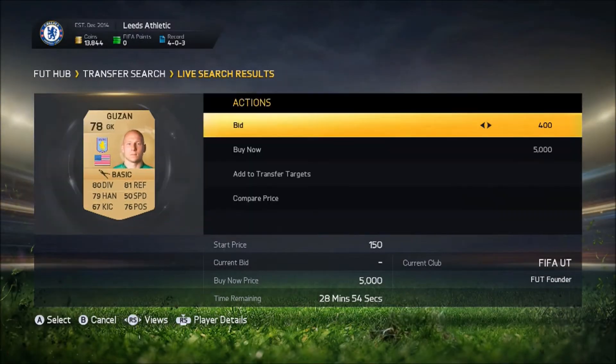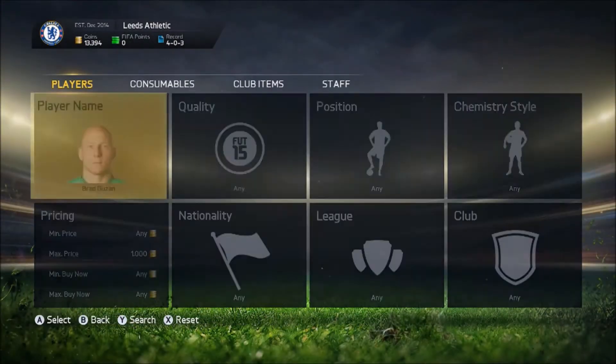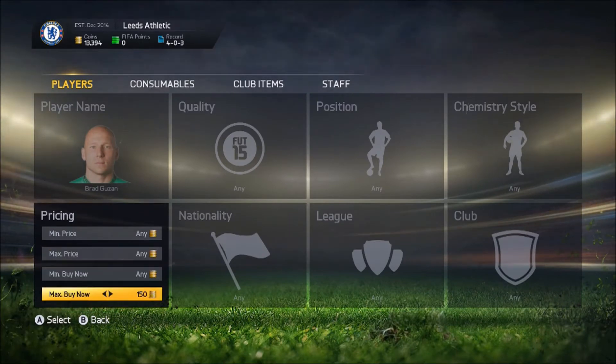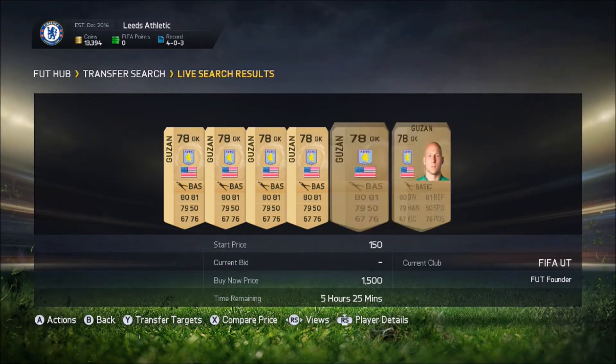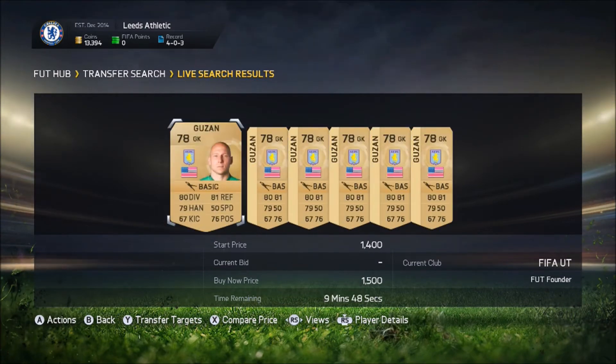By the time I recorded this it was pretty early in the morning. If you do it at around 6pm UK time you'll be good to go, because there are loads of people on FIFA, which means loads of cards on the market. 1.3k is the cheapest one on the market right now.